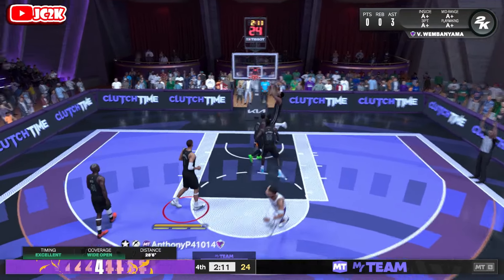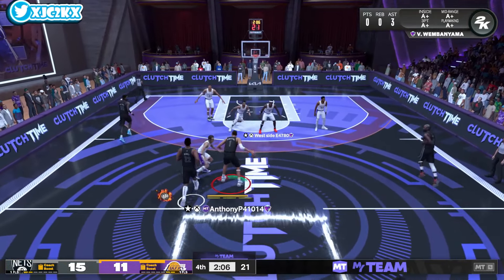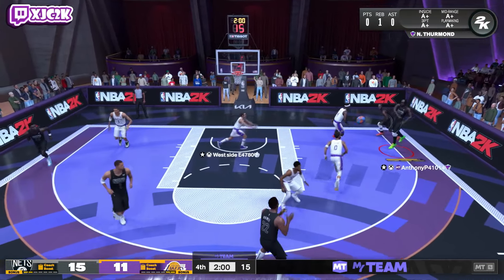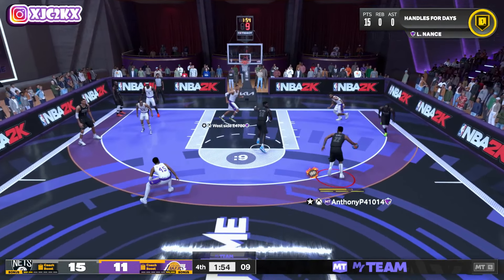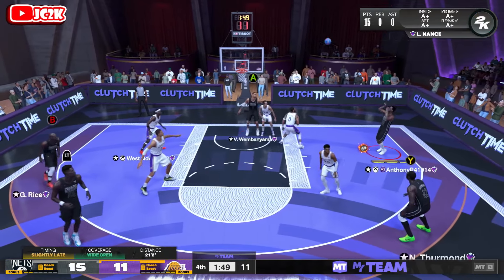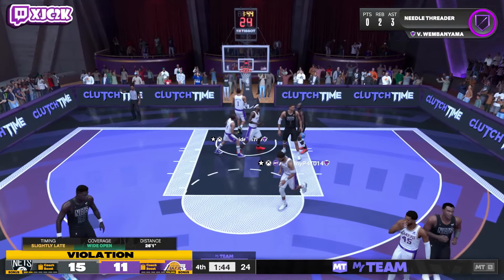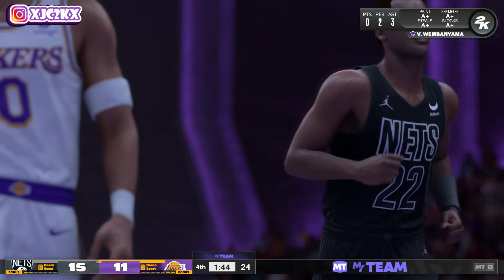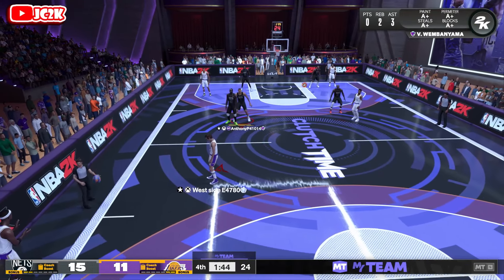Jonathan Isaac Dark Matter was a very good card at small forward, just not an exceptional shot creator or with the fastest release. This Larry Nance has a better release than Jonathan Isaac and a little better shot creation, but is very similar in size and defense — basically the evolved version of Jonathan Isaac. For a free card, he's your second best free small forward. Somehow it's only a four-point game despite my wide open misses and the opponent not having a great team.